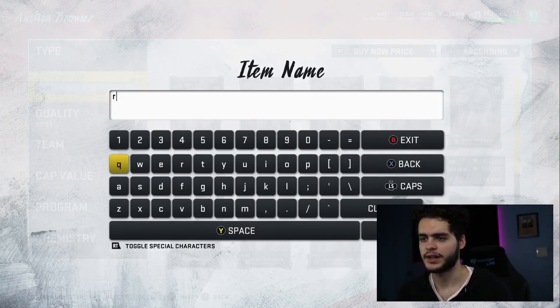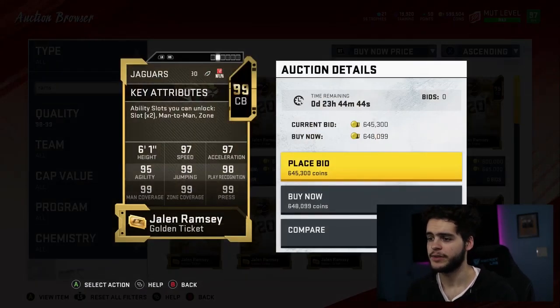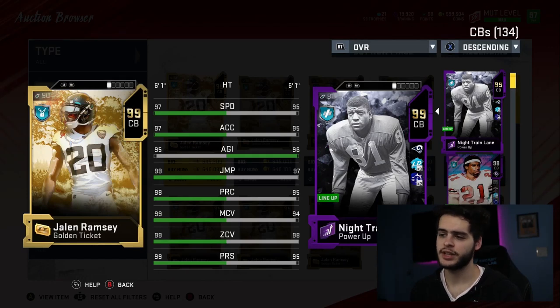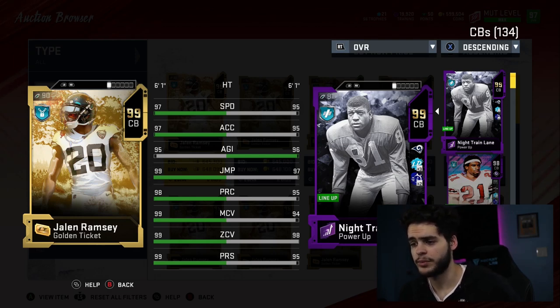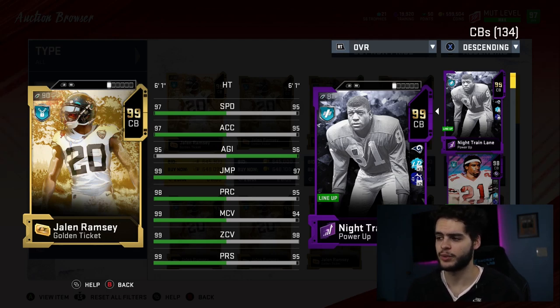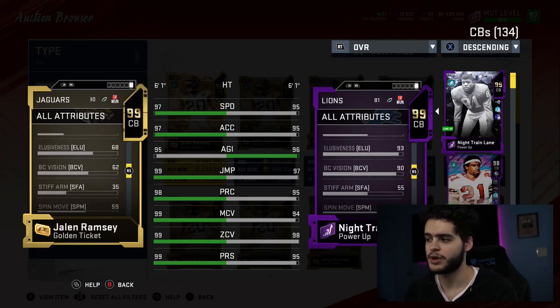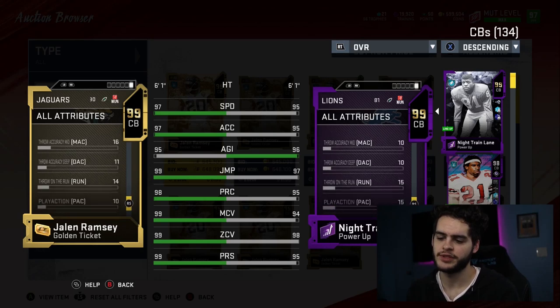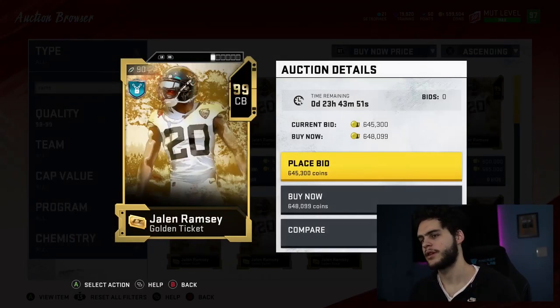Coming in at number 5 is another cornerback that I think might be the best cornerback in Madden — Jalen Ramsey at 648k. A super good value at this point; can't believe how cheap he got. He's kind of like Nitrogen Lane in similar height, but Jalen Ramsey has 97 speed, 97 acceleration, 95 agility, 98 jumping, 98 play rec, 99 man, and 99 zone. He's way better in man, way better play rec, a better jumper, and the speed gets to 99 powered up where Nitrogen Lane just misses it. Less hit power at 84 base, 96 powered, but way better coverage — still a monster, highly recommend.